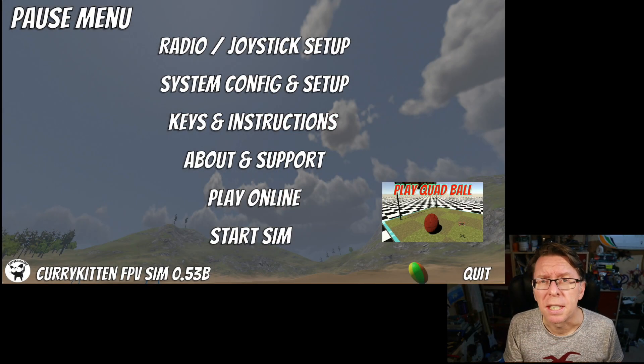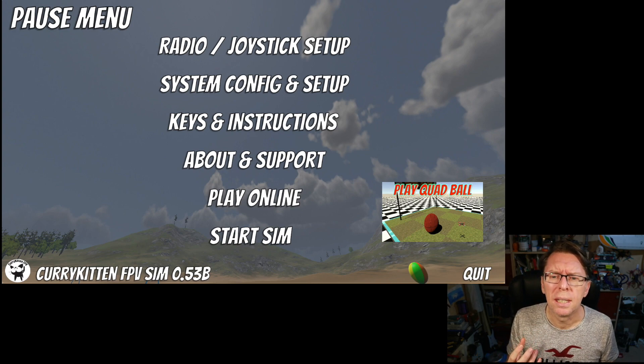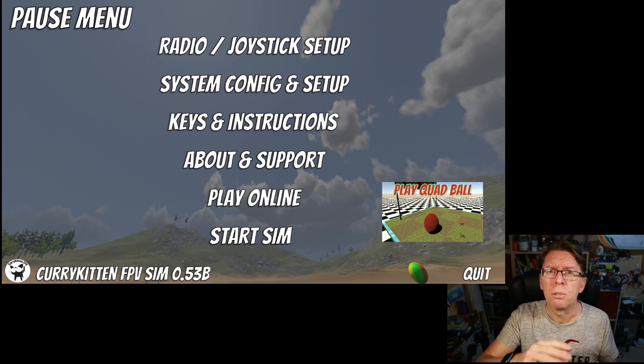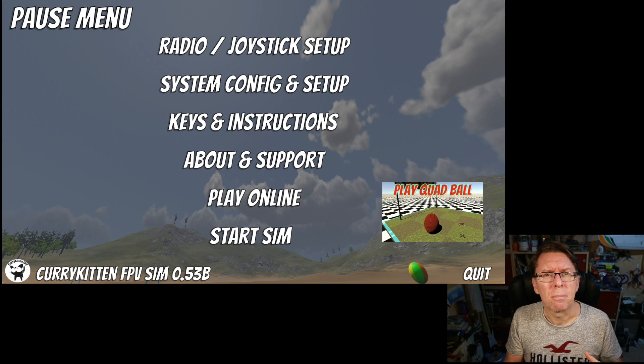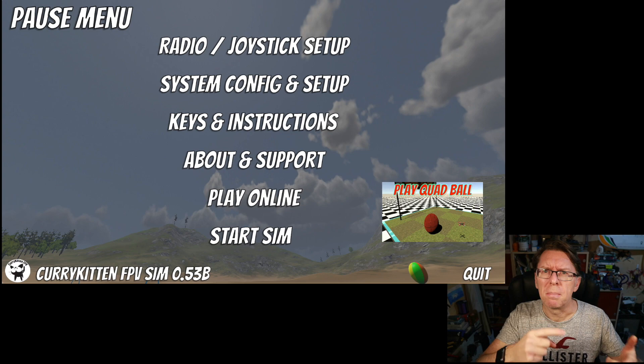Aside from the normal bug fixes which went in and basically mean the whole thing runs a little bit better now, one of the major things we did was to separate out the rates. This was quite a common request. Previously we had a single set of rates, so your super rate, RC rate and RC expo would apply to pitch, roll and yaw. That's now been separated out. That wasn't a problem in the code - I was just applying the same set to each axis, so I just had to separate those out.